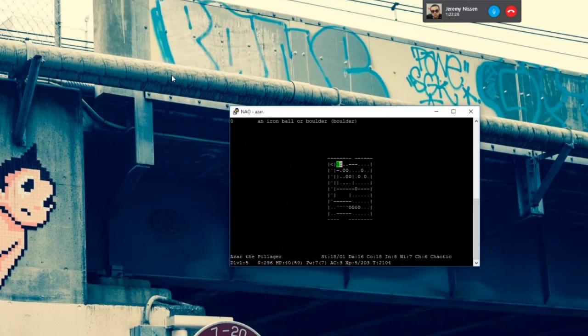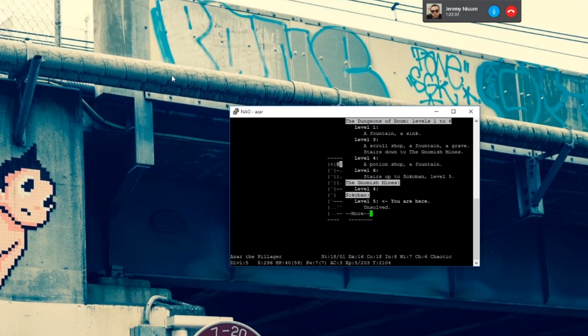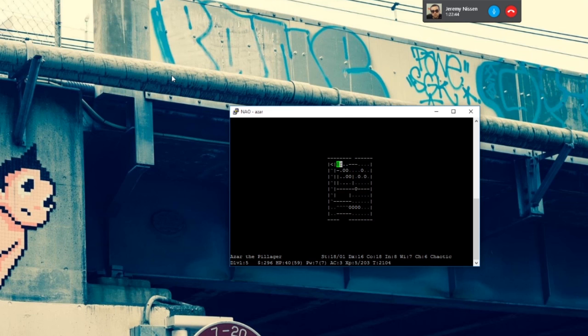So it's a block pushing puzzle. You'll notice the stairs leading up — this is a branch that goes up rather than down — the stairs leading up to the next floor are behind a bunch of traps. If you look at them it might tell you already, but they're basically pitfalls that need to be filled in with boulders.